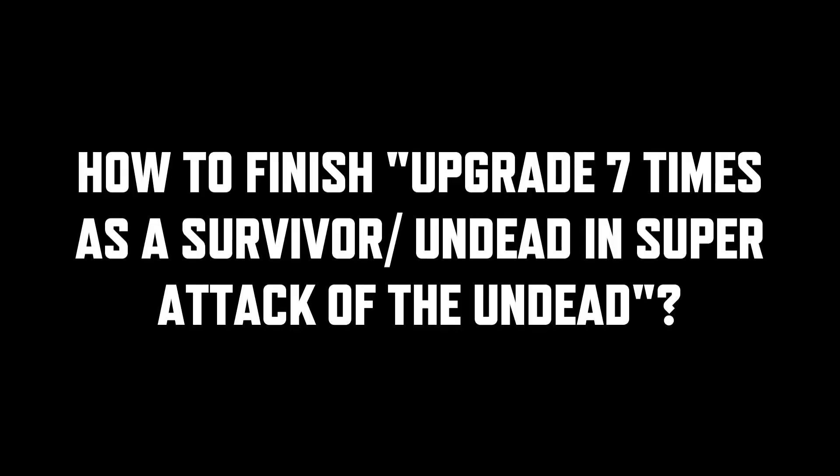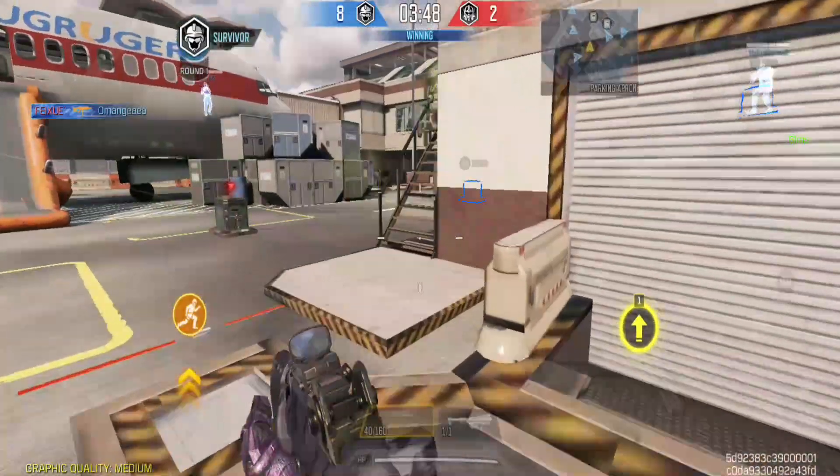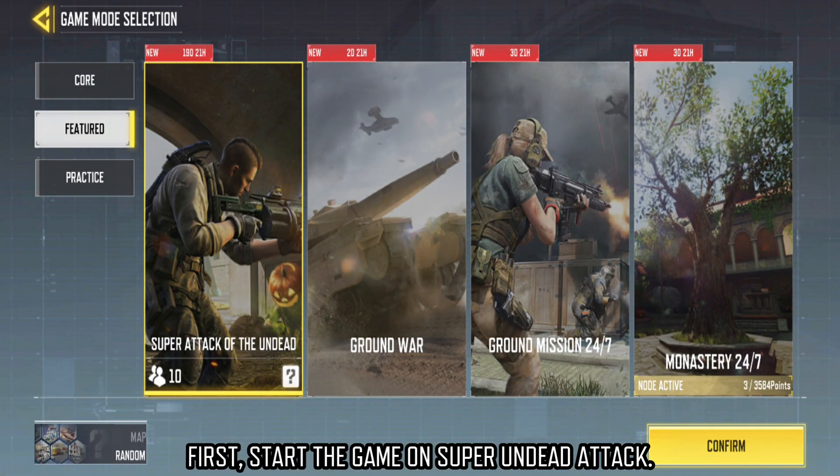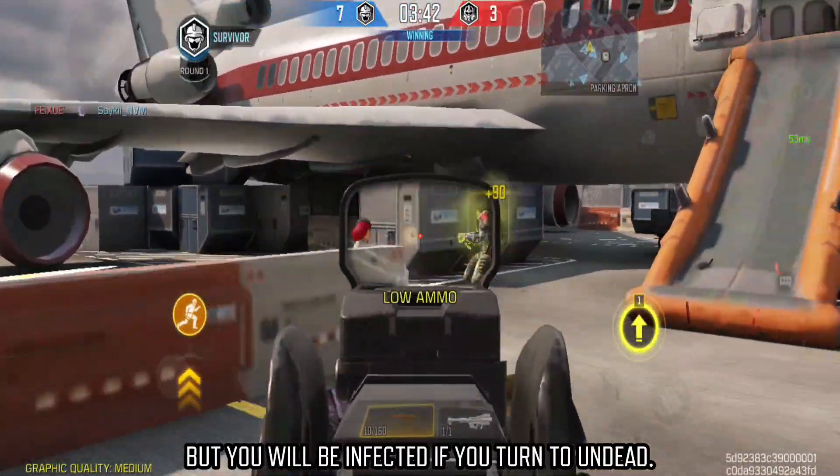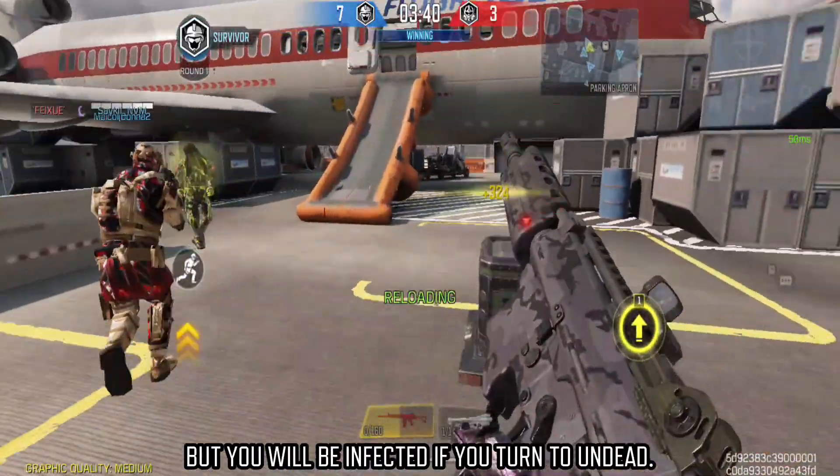How to finish Upgrade 7 times as a survivor or undead in Super Attack of the Undead. First, start the game on Super Undead Attack. Survivor is your normal character, but you will be infected if you turn to undead.